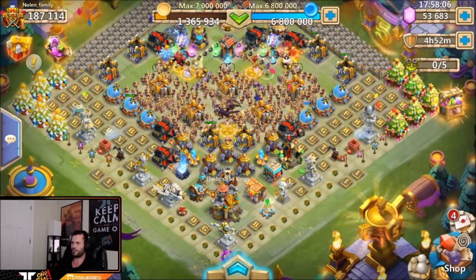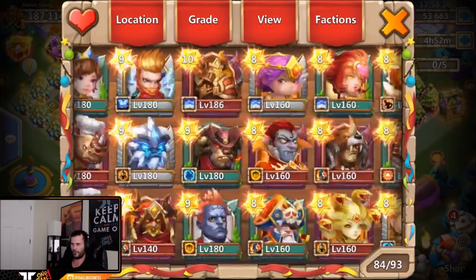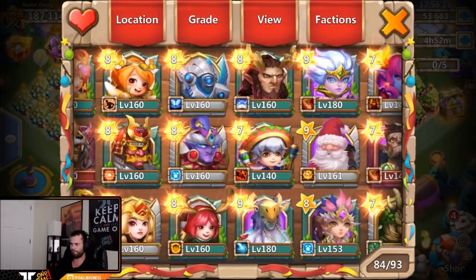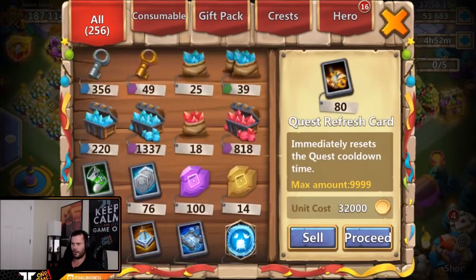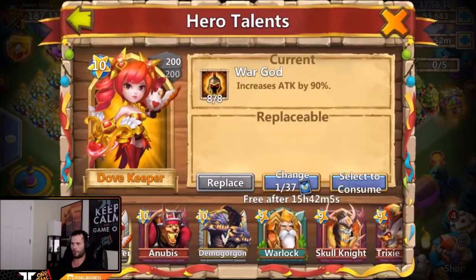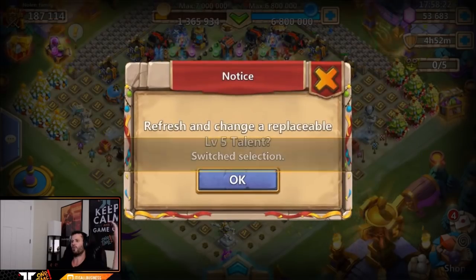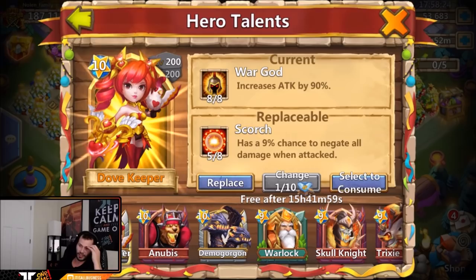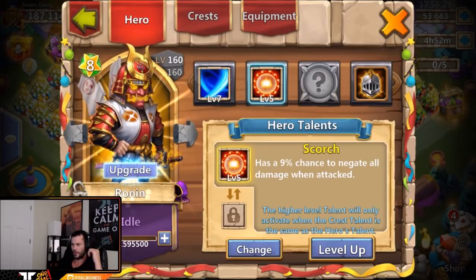That's like four shard legends in a row. Let's switch it up and roll some talents. This chest is always good luck — click on the talents, proceed, Dove, select to consume. We want the level fives. Unholy Pack, five of eight — Scorch, probably doesn't need Scorch. Let's keep going.